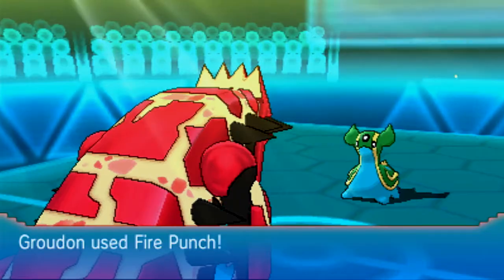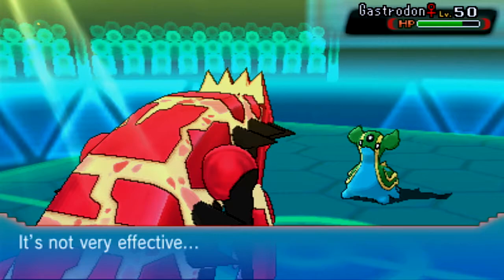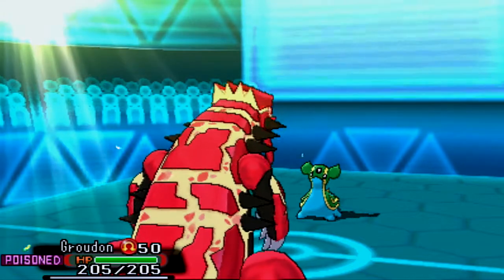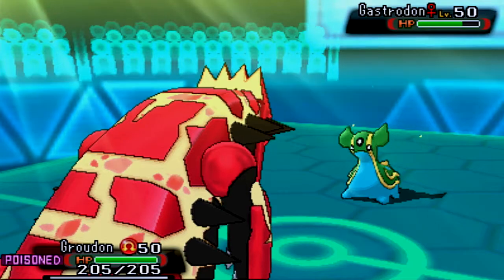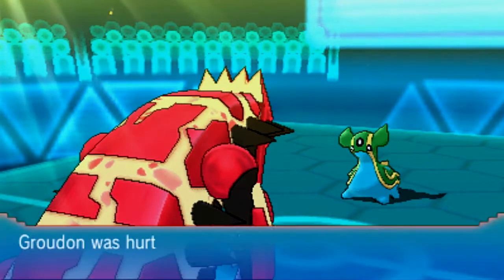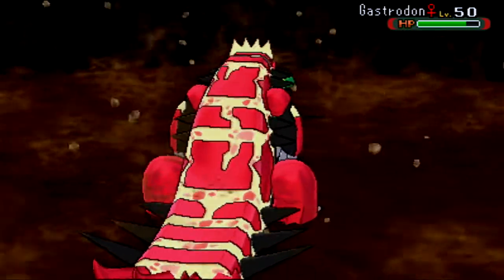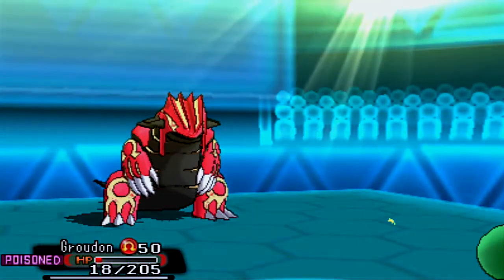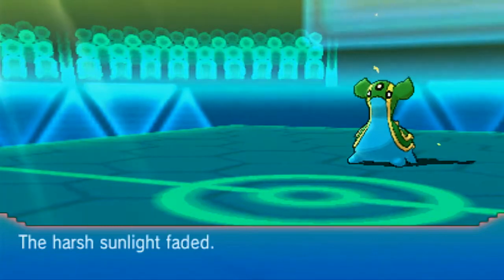He goes for Counter. That's really good information — Counter doubles the damage taken and bounces it back. So when I go for Earthquake, it will do double the damage back at me. This is going to be tough for Groudon, as this Earthquake does a lot of damage to Gastrodon. And Counter is just going to wipe out Groudon. Yes, that happened. That was tough to see.